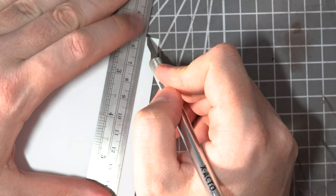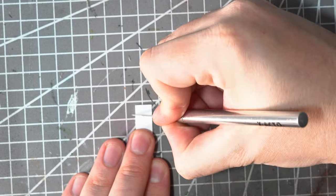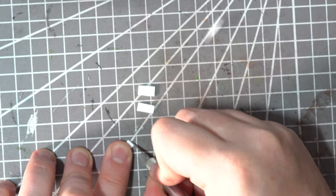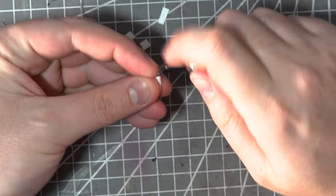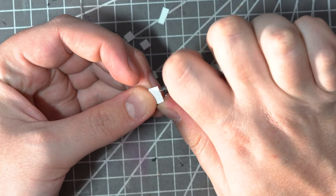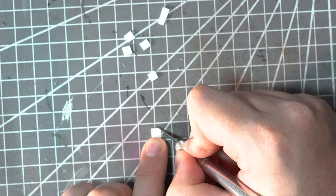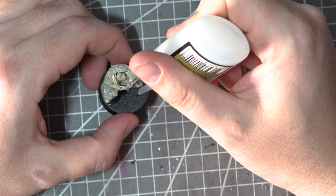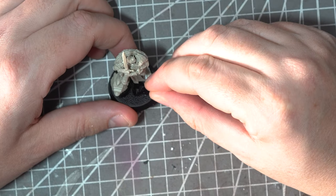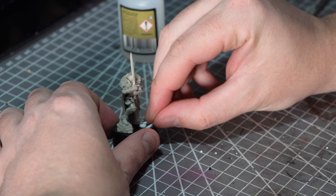Before I start putting any paint on the model, I want to get something on that base. For this I'm going to use some plastic card to make some cobblestones. Using a craft knife, I'll cut out a strip of plastic card and then cut this into a handful of smaller rectangles and squares. I'll also roughen up the edges and round those corners just to make them look like they've been eroded and worn down over time. To stick them to the base, a bit of super glue will be perfect. I won't place these perfectly straight as I do want them to look like they've been broken and displaced slightly.